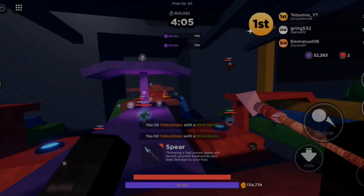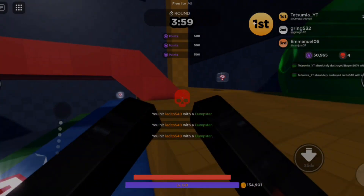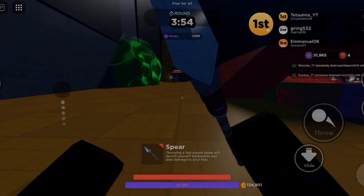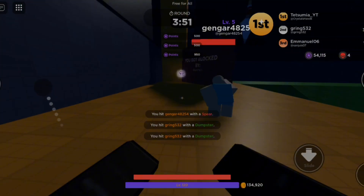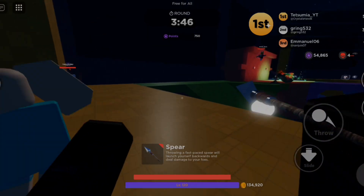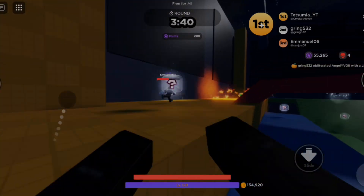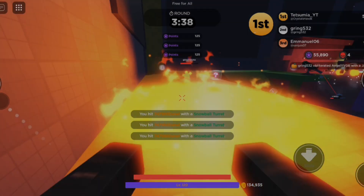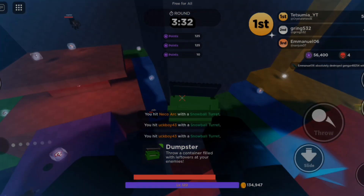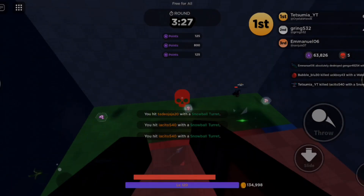Not only this, but the Snowball Turret has really good stun locking game, and can basically continuously trap somebody on the ground if it hits its shots and you're in a good setup. However, the Snowball Turret is also really good for zoning — keeping people in a very specific area or taking control of a specific area — as it forces your opponents to stay to one side of the map or go in a specific direction, allowing you to act on that.